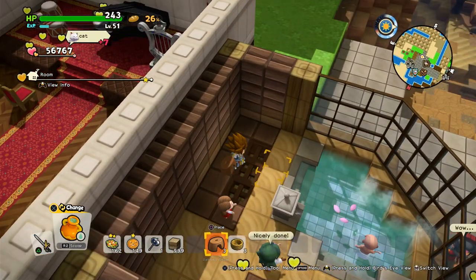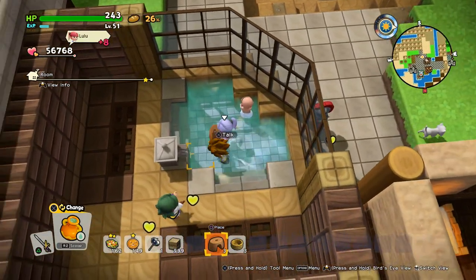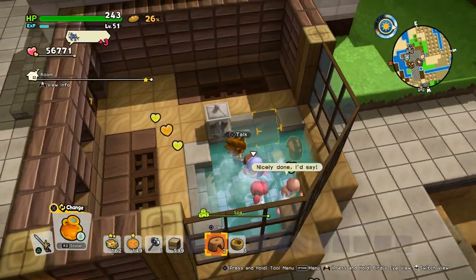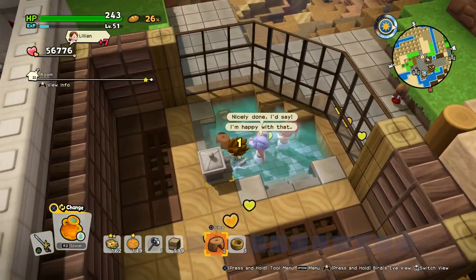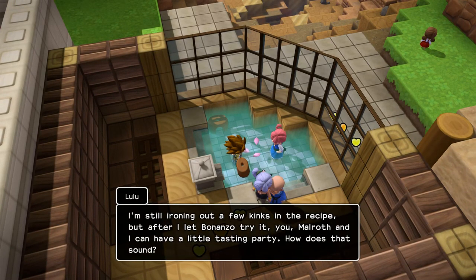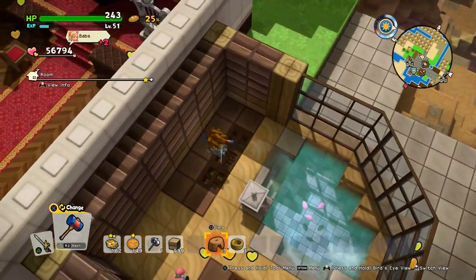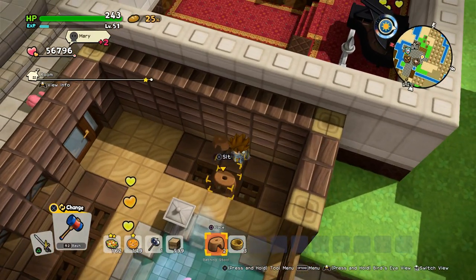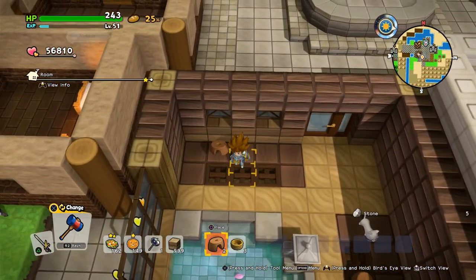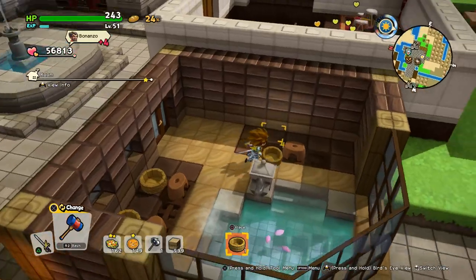We also need some bathing stools and wash tops — this is important. I made the mistake of putting the bathing stools inside the water once. We'll put them over here. When you wash yourself with the wash tub, the water flows down into the drainage system. This is the way I always think about my creations — that it makes logical sense.